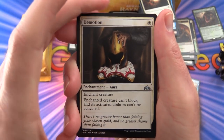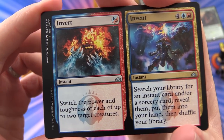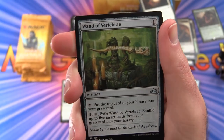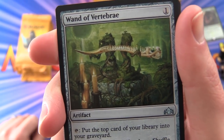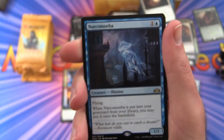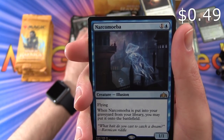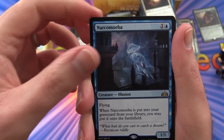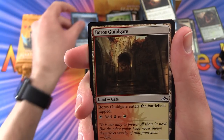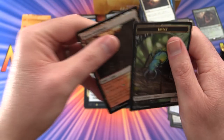Uncommons: Demotion, Invert // Invent, Wand of Vertebrae — that's pretty cool. Rare is Narcomeba — creature Illusion, flying 1/1 for 2 mana. When it's put into your graveyard from your library, you may put it onto the battlefield. A Boros Guildgate and an Insect token.